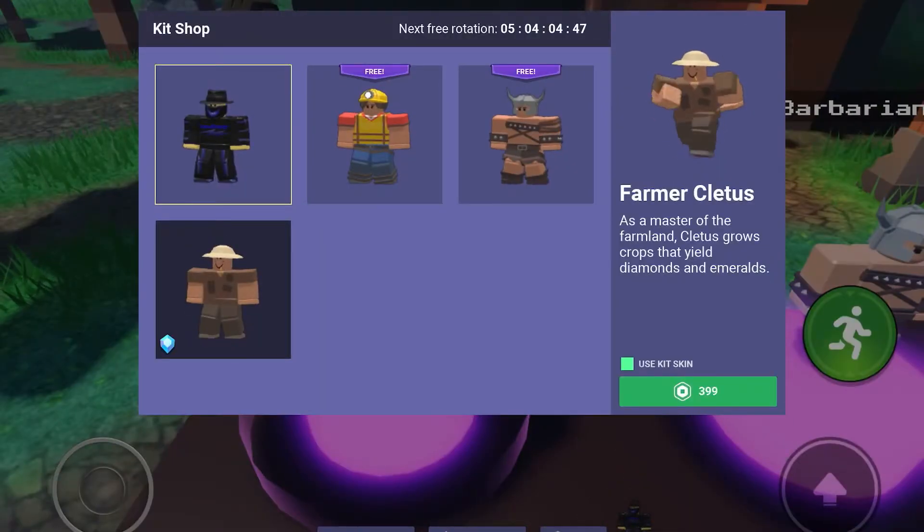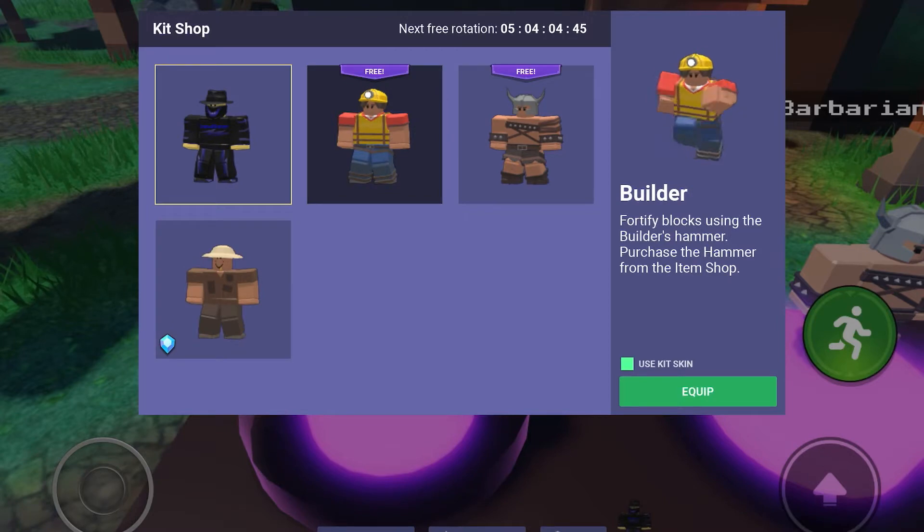So the first two are free, and the second one costs $3.99 Robux. Next, the Builder — he fortifies blocks with the Builder hammer. Purchase the hammer from the item shop.